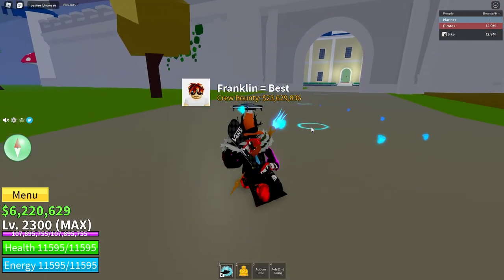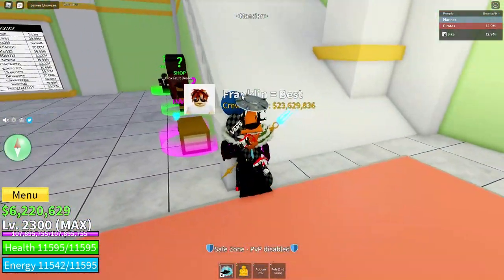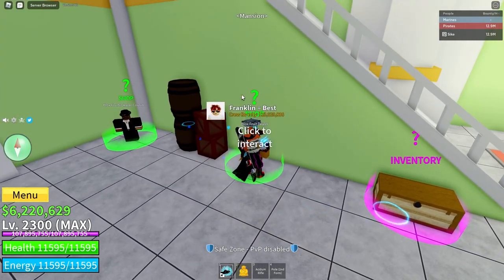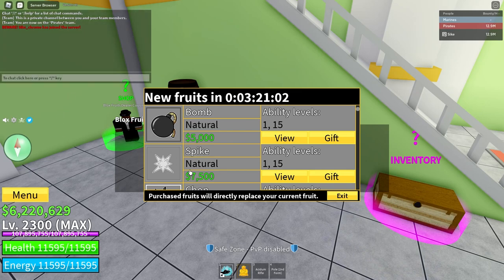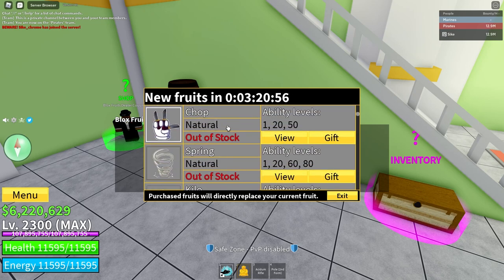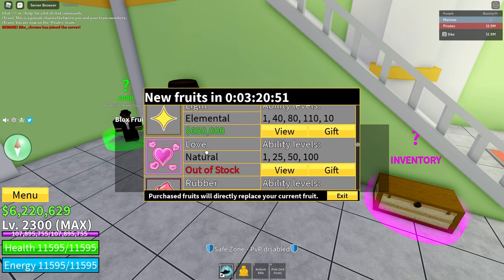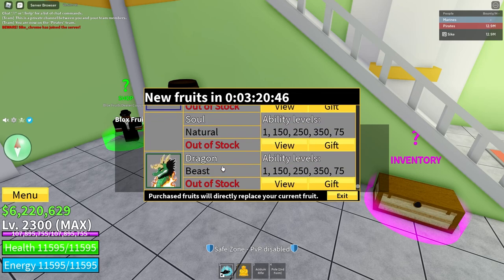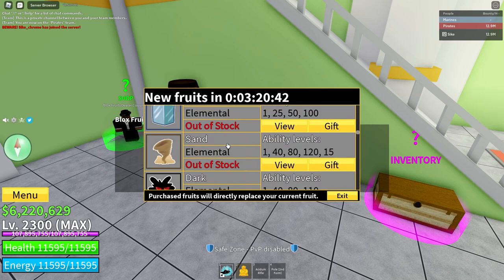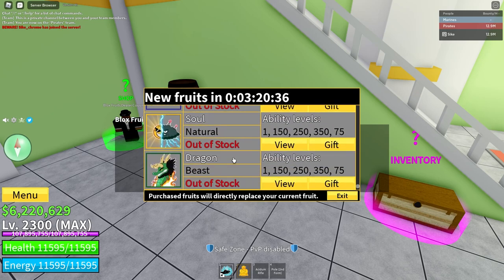Number four: the fourth best method to get fruits in Bloxfruits is by buying them when they're in stock. If I come over to the Bloxfruits dealer — there's at least one in every single sea — Bomb and Spike are always in stock, and the rest are random. At the moment it's got Flame, Diamond, Light, and Rubber. The better the fruit, or the more expensive it is, the lower the chance it is to be in stock.